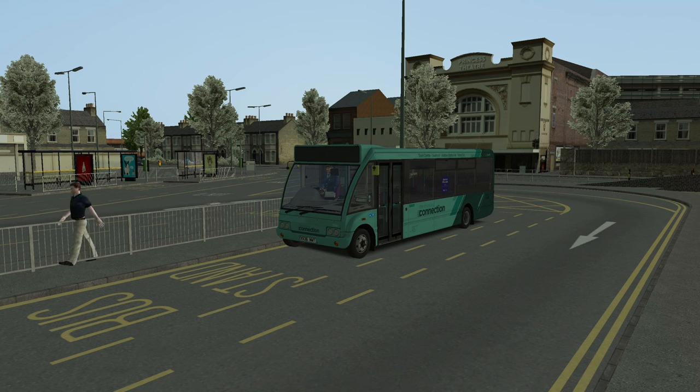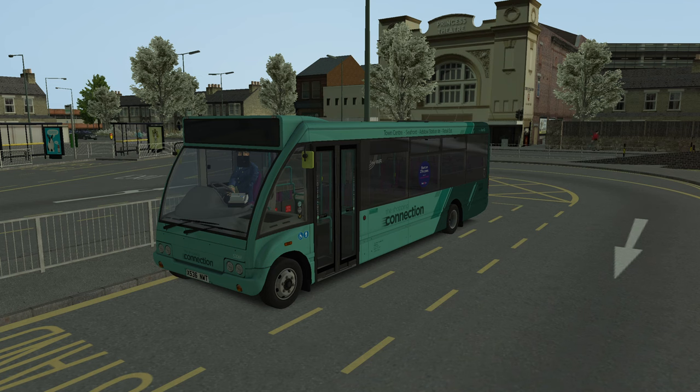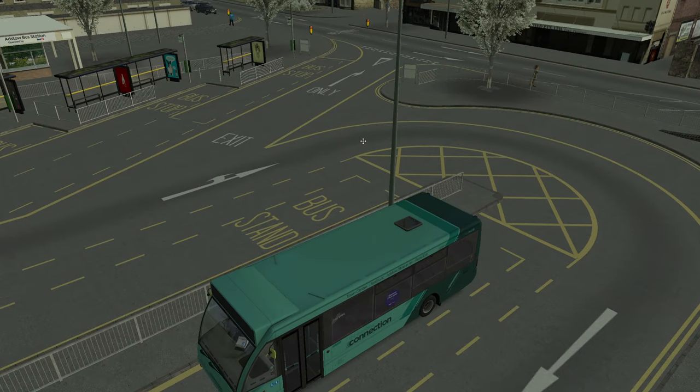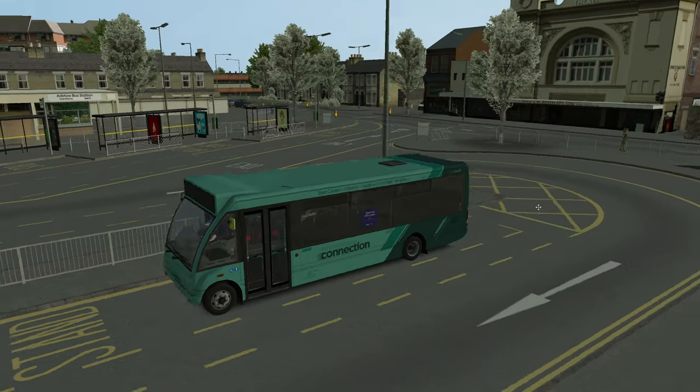As you can see we've got a lovely Digibus Mirage and it's got a funky little livery with it. It's Adstow branded - town centre, seafront, Adstow station and retail estate. So this is a new route which has come to Adstow. We've already got the 99 which we've looked at in previous episodes, and now we've got this new Route 5 which comes with a nice funky livery for the Digibus Mirage.